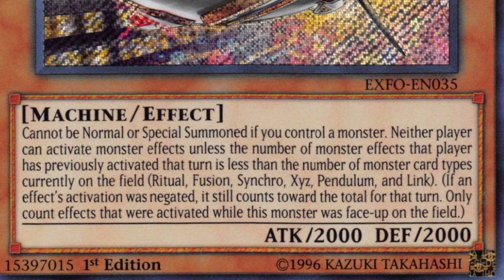As per the second part of his effect — the part that actually confuses players — that text sounds really complicated, but it's actually quite simple. Once Inspector Border is on the field, you start counting the number of monster effects that are activated. But in order to activate a monster effect when a card would be activated, you have to see on the field what is currently there.